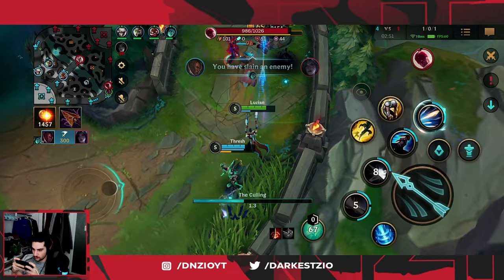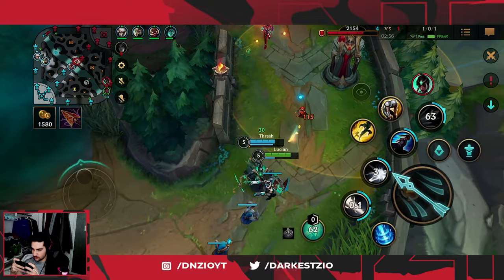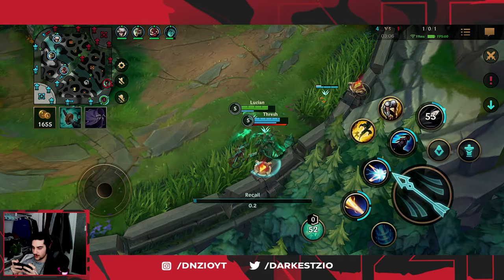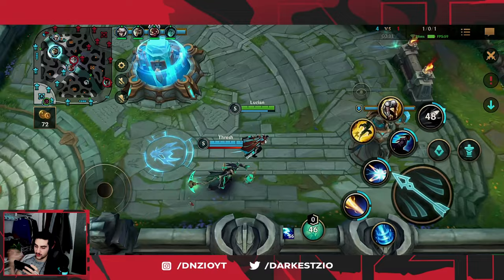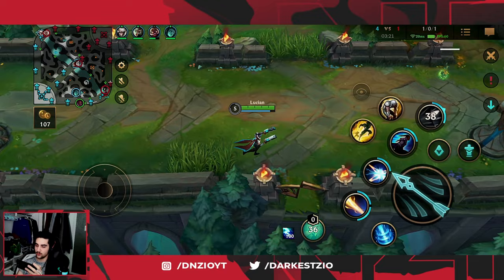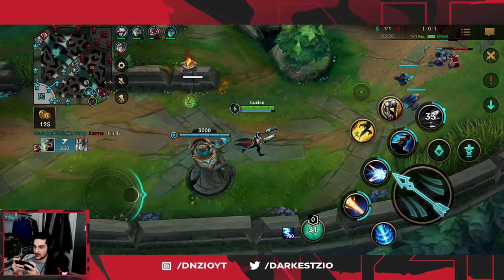I still have Exhaust, so he can't kill me. Lucian can be extremely aggressive in the early game, and you can see that we are really applying this pressure. Good job by my Thresh setting up the plays, because that's very important. If you're playing Lucian in solo queue and your Thresh doesn't land pulls, I'm not going to be able to get any kills. On the first kill with Kai'Sa I helped our Thresh out by using Exhaust.